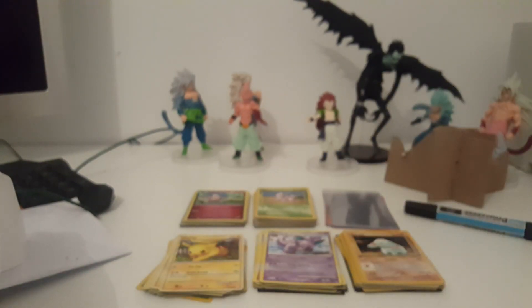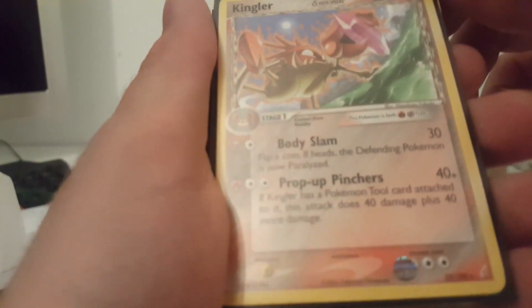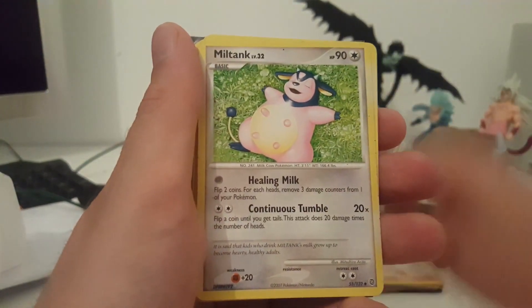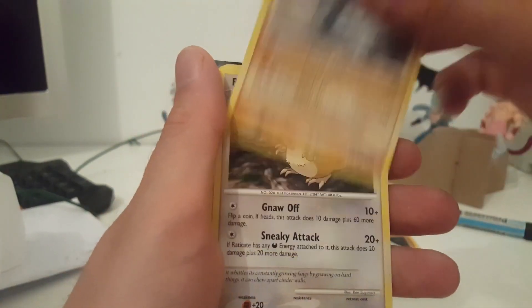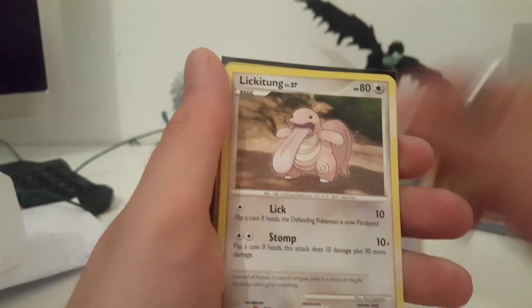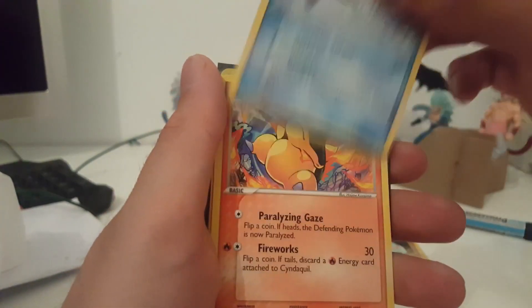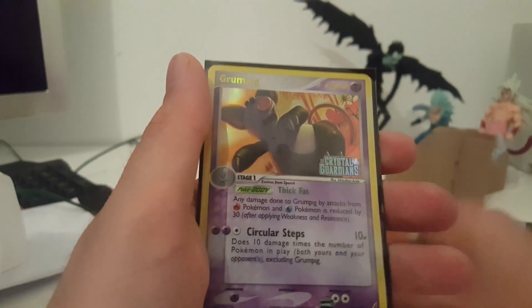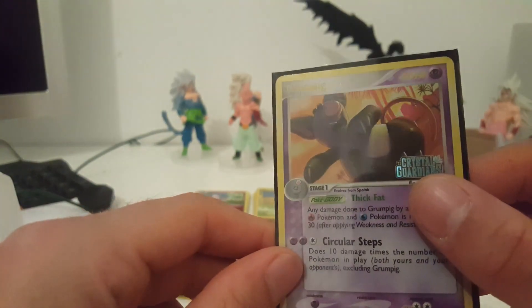Next stack: delta species Kingler — it's not holo, but it is a rare. We got Psyduck, Miltank, Rattata, Growlithe, Weevil, Donovan, Raticate, Magikarp, Leon, Lickitung, Meowth, Makuhita. Also with the logo and holo: gold name Grumpig.